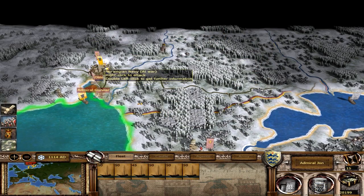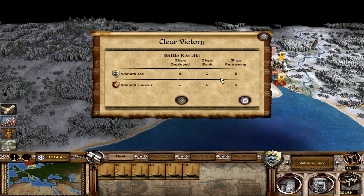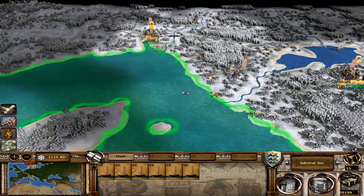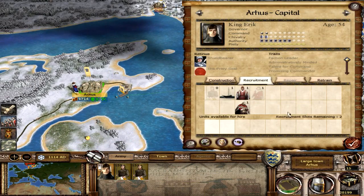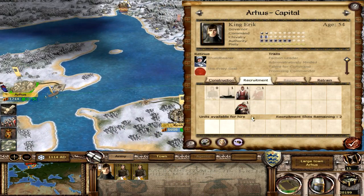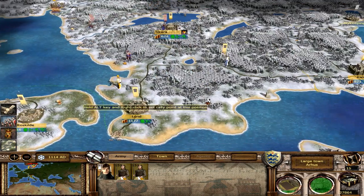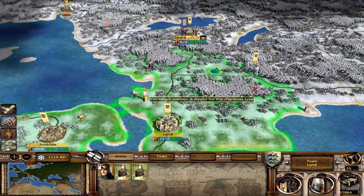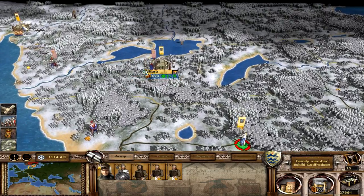We will take care of Admiral Gunnar, and we should be able to defeat them - yes, we did. We'll return him to port so that we can repair those ships. Something we're not really worried about is our money - we're just pulling in so much money already. I might move up a couple of spear units to Eskild here, who is going to be our reinforcing army at Skara.